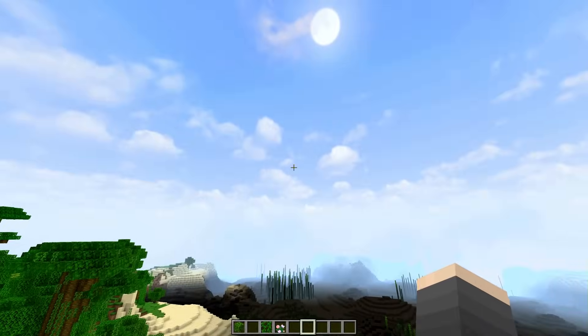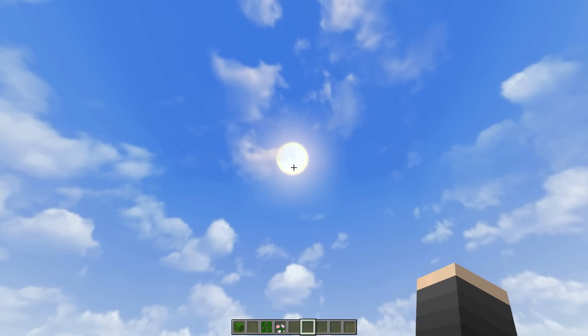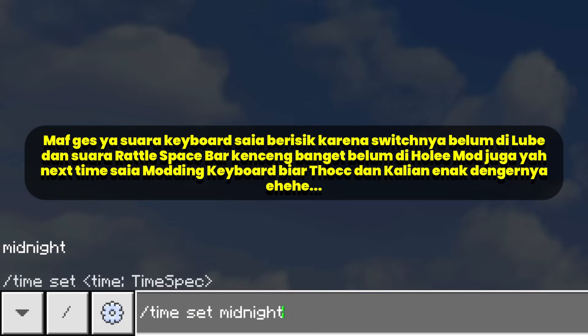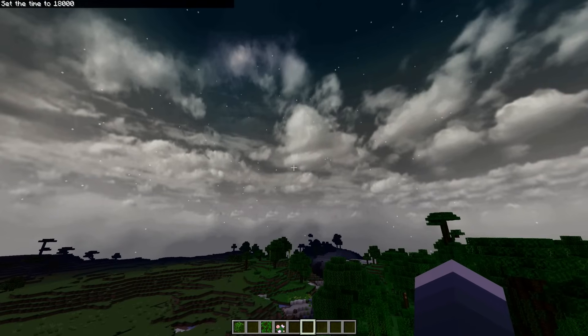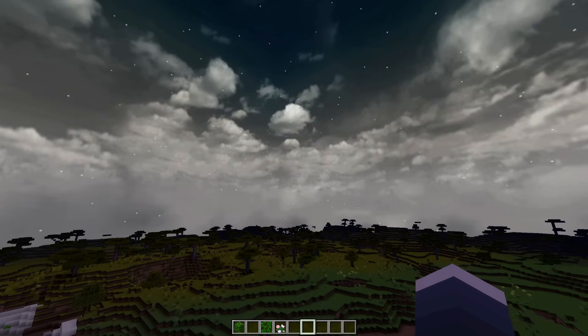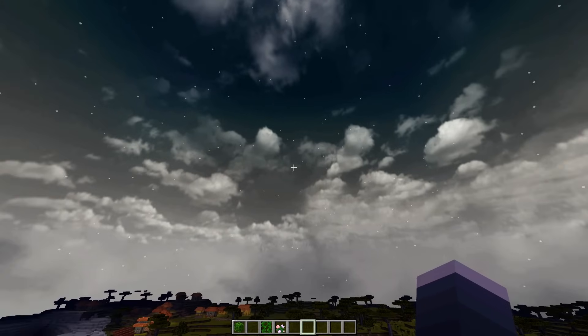Kalau kalian pakai shader BSL mungkin ini agak mirip juga. Mataharinya udah bulat, bukan lagi kotak. Terus kalau misalkan kita ubah waktunya menjadi malam, langsung bulannya juga realistis, dia langsung bulat juga. Awannya juga langsung kelihatan seperti ini kalau misalkan di malam hari. Putih juga karena dia cube map, dia nggak bisa ngikutin perkembangan siang dan malam, jadi kalau untuk malam dia tetap aja warnanya putih.